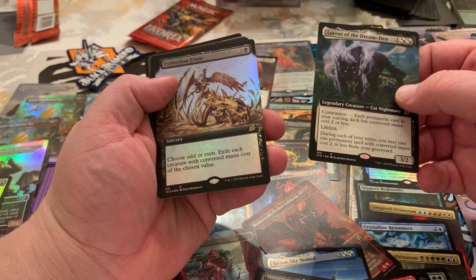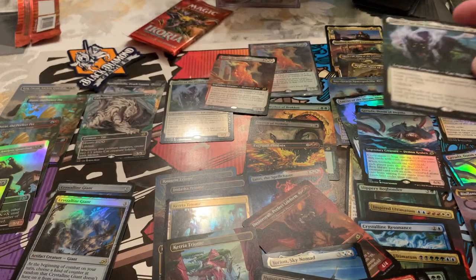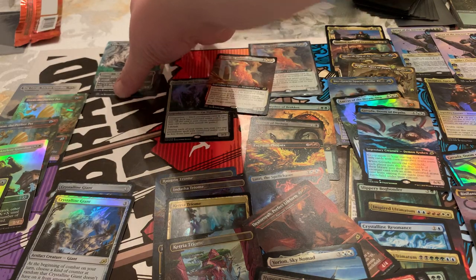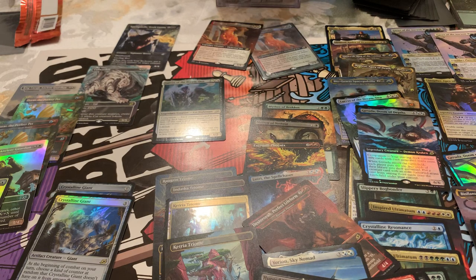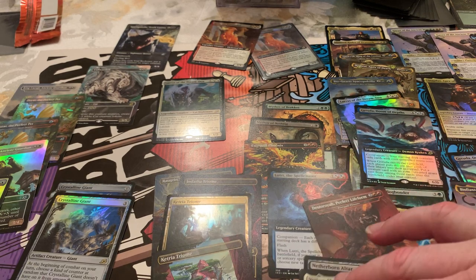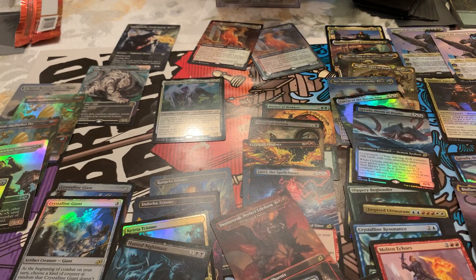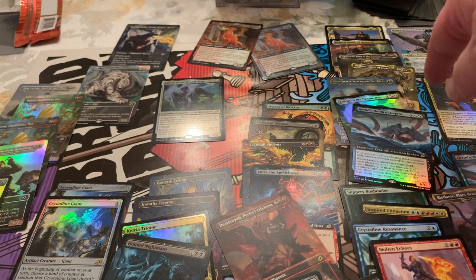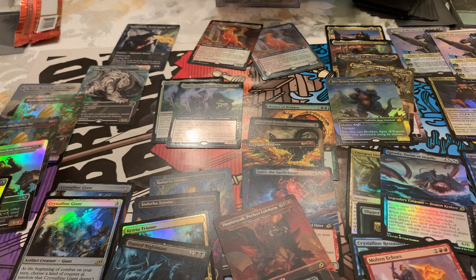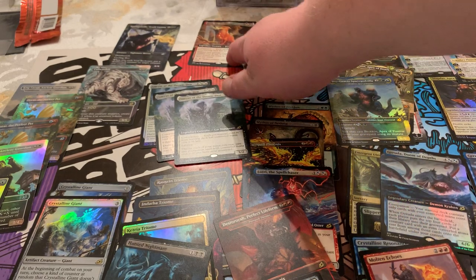No way. Extinction Event — Foil. Choose odd or even, exile each creature with that converted mana cost. You've got to be kidding me. We've got to fix this. This is just insane. There it is — Lurrus. Lurrus. Lurrus. And then Dawns.